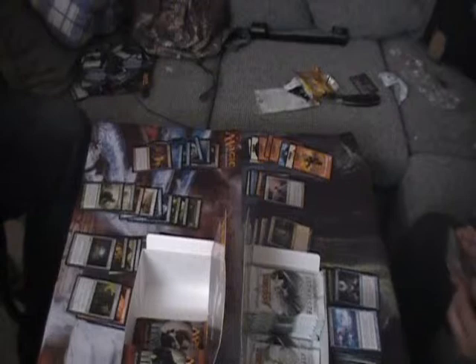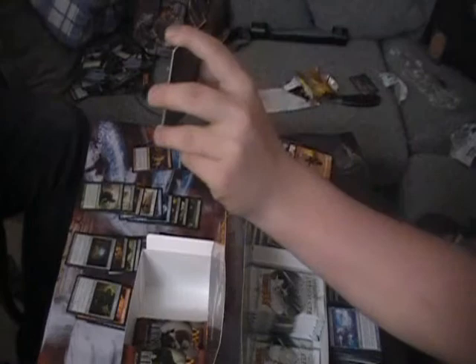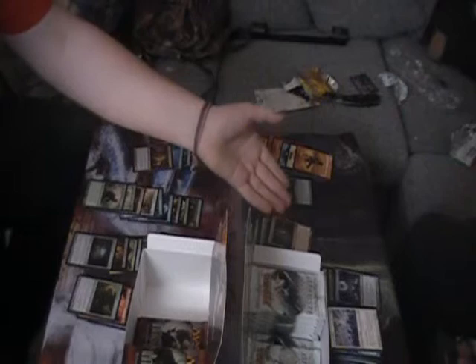And a Gatstaf Shepherd, and a foil Feral Ridgewolf - oh that looks like a feral pig! And a foil Angel's Tomb - I actually like that card, and it's foil! I thought that said something weird but nevermind. Thunderous Wrath, Lightning Mauler, and a Treacherous Pit-Dweller - oh my gosh, let's see it. It's the stupidest card ever invented, never playable.